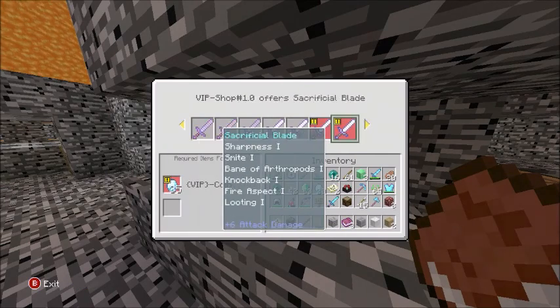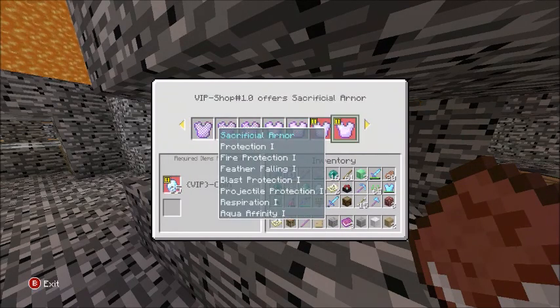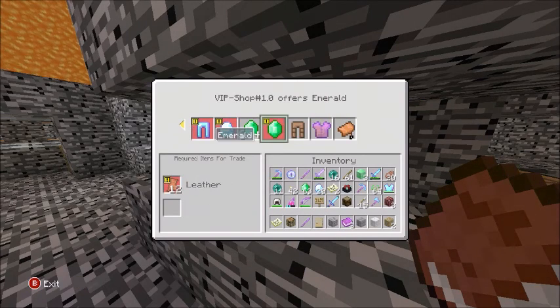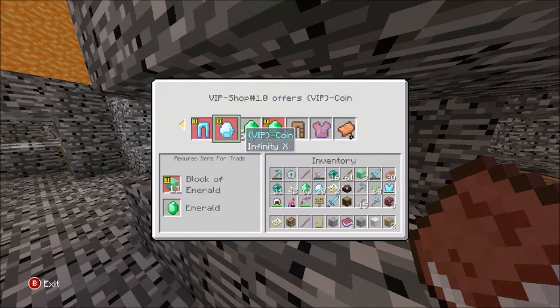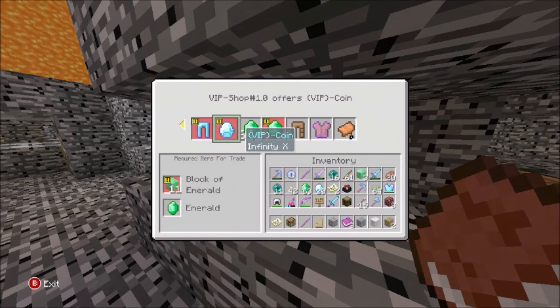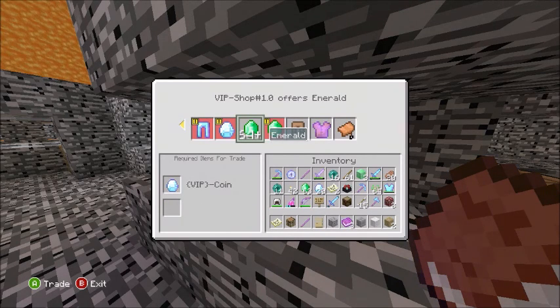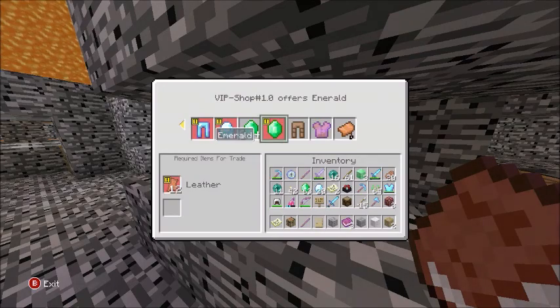Let's get into the VIP stuff. First I want to go over the money system. For the VIP section you're going to need 11 emerald blocks and 1 emerald - that equals 100 emeralds in total, or 1 stack and 36 emeralds. If you want to convert it back, you can always do that.